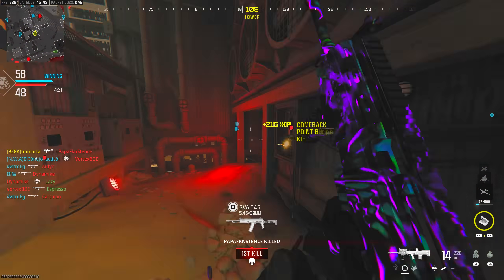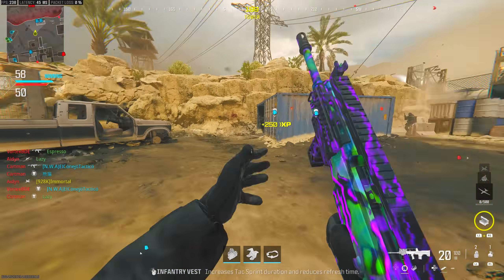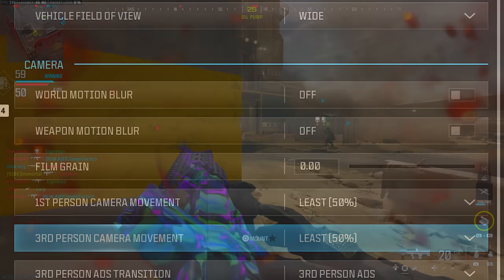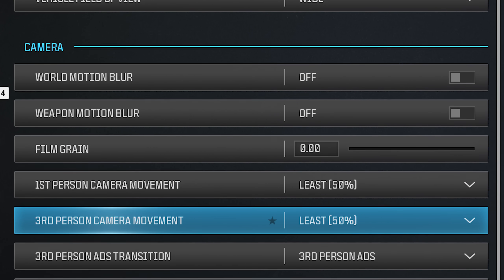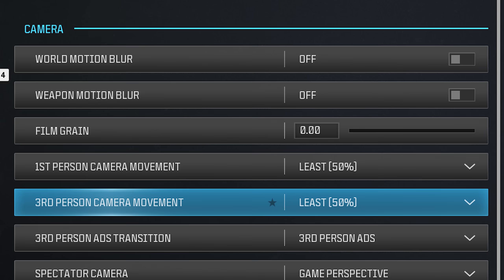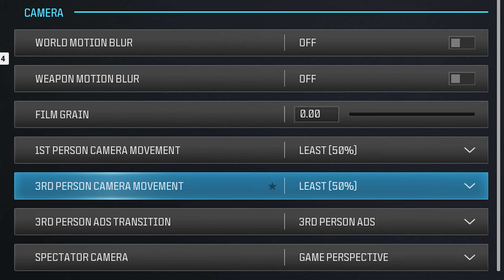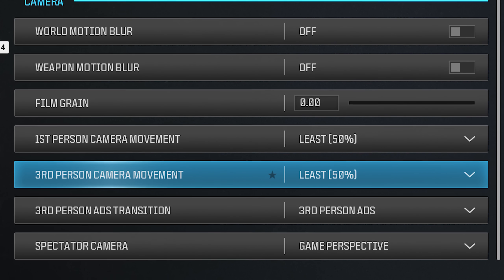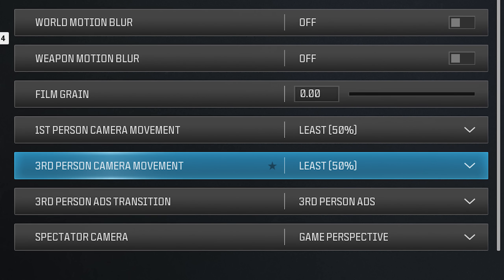There are also a few different settings to go over because these will all help improve your gameplay and make you a better player by allowing you to do things more efficiently. First, turn off the key settings that are going to ruin your visibility. Turn off motion blur for both the world and the weapon. Turn off depth of field so you don't have a blurry background when running through the map. Turn off film grain so you're not having a grainy screen blocking player visibility in dark lit areas or areas with a lot of bushes. This is just going to help you see players easier — and obviously, if you can see players, you can take them out.